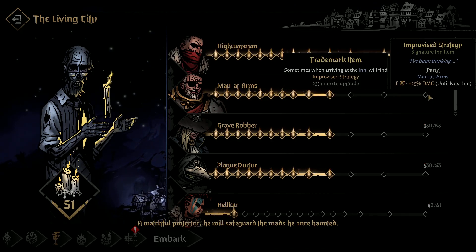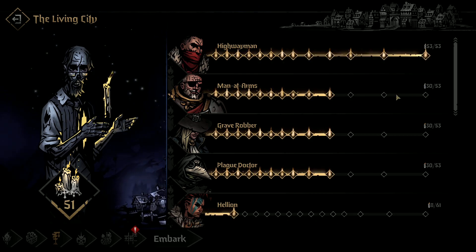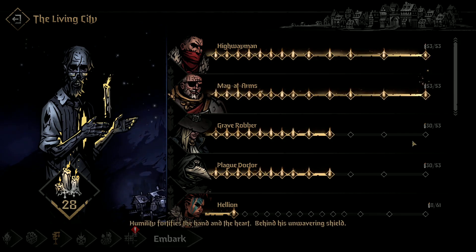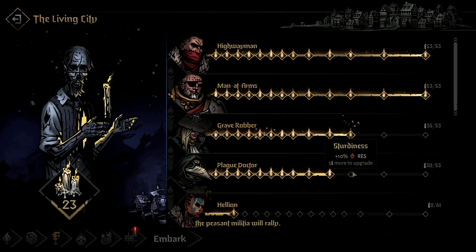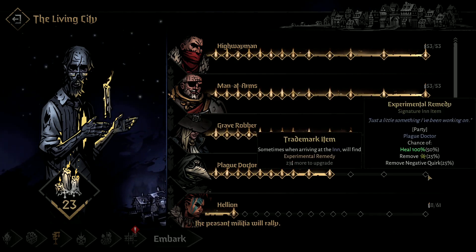We will safeguard the roads he wants haunted — if we have them guarded, they gain damage, which is nice. Straight 10% crit, always nice. Haste is nice, we'll take that actually. Burn resist, deathblow resist.